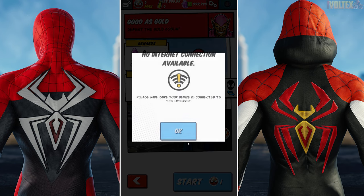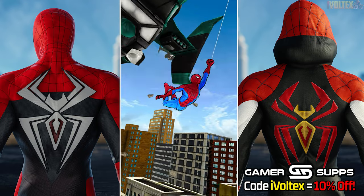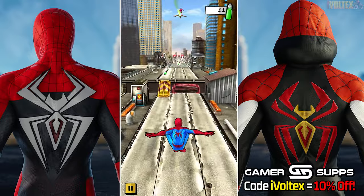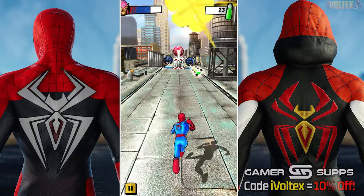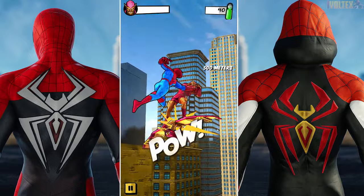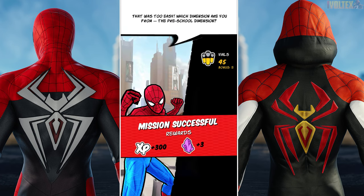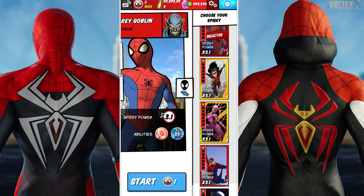We're going to actually get into this — jumping straight in. There he is, the No Way Home Final Swing suit. If the game didn't shut down in 2019, we probably would have had this as legit content, but this is thanks to all the hard-working modders in the community. Let's beat the hell out of Green Goblin! Got all these crazy combos — boom — mission successful. He looks too clean!